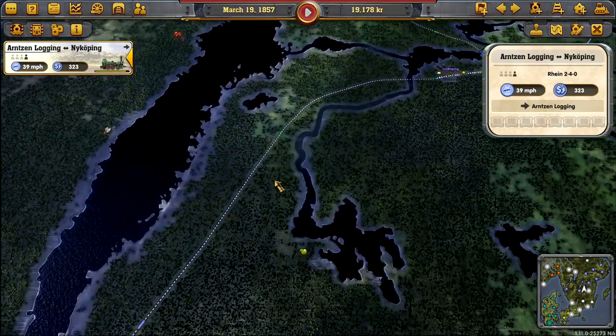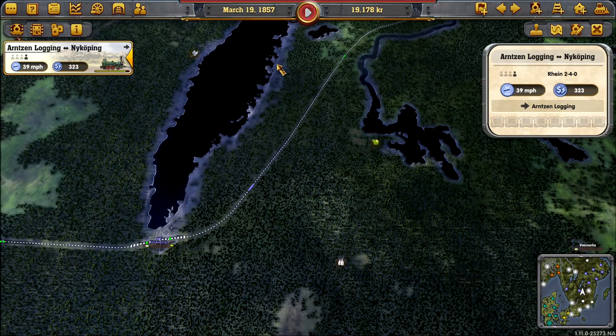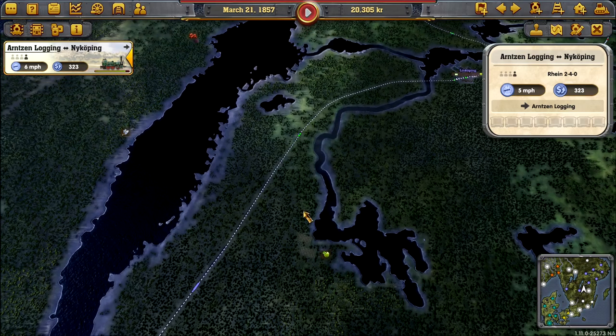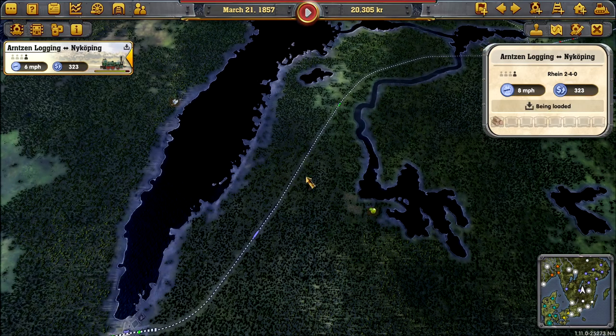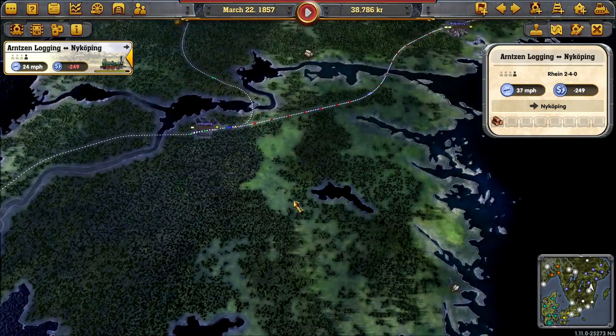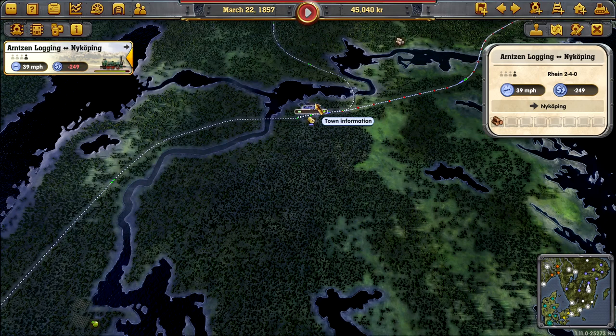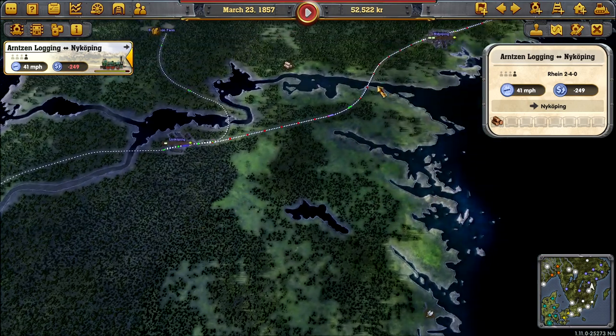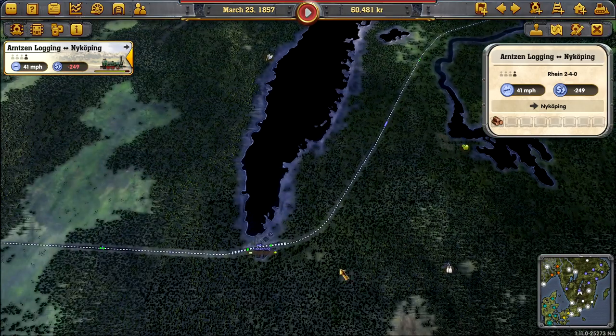The distance from here all the way without stopping to Stockholm is rough. The reason being is our trains are going to need maintenance, which is why I employed those engineers - they're going to come in very, very useful, but they're not going to solve all the issues. What I'm thinking is if we have a maintenance building here - which are expensive, about 180,000 Krona - that will give them a midway-ish point. Linshopping would probably be midway. We'll have one either side of Linshopping eventually.